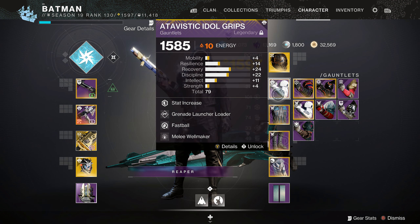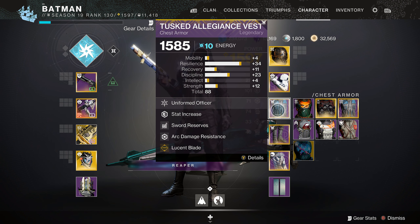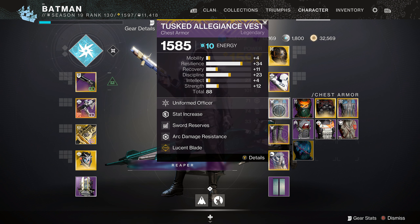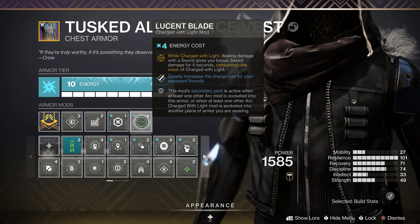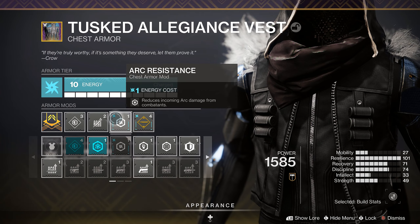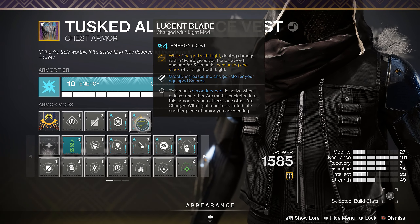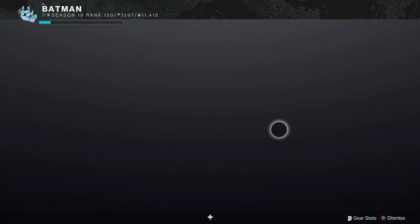Assassin's Cowl is what this whole build revolves around — my main hunter build. It has Well of Ions on the helmet. On the gauntlets you want Melee Well Maker, because every time you melee it generates a well and that helps you out a lot. On the chest, Lucent Blade — big for any time you use Lament. I also have Arc Resist, not because I care about arc resistance specifically, but because I need it to equip my secondary perk, which greatly increases the charge rate for your equipped swords — making Lament charges come back way faster.